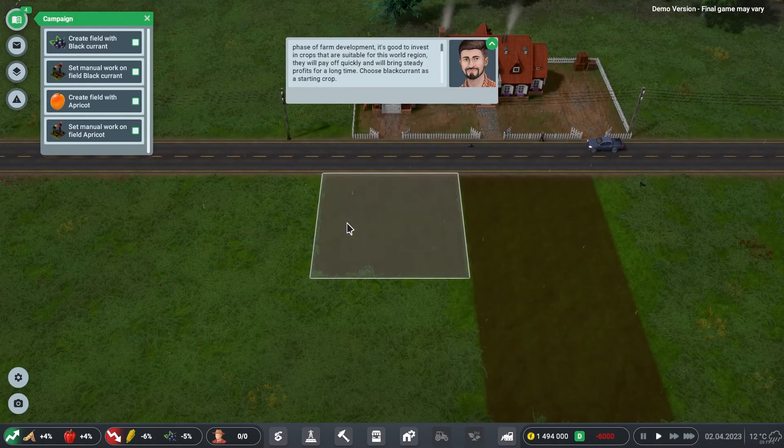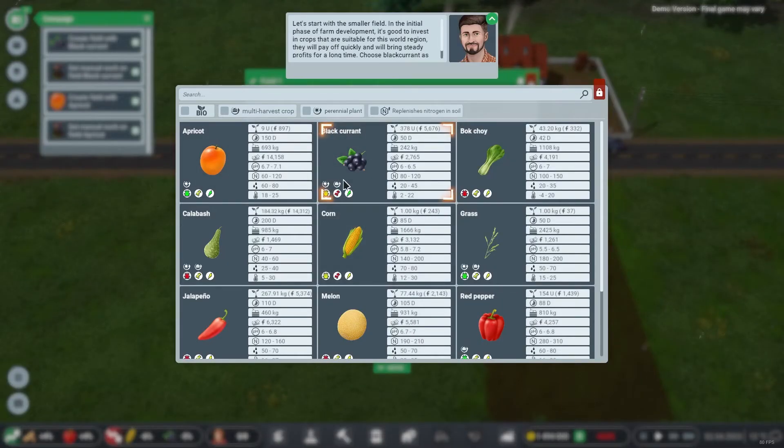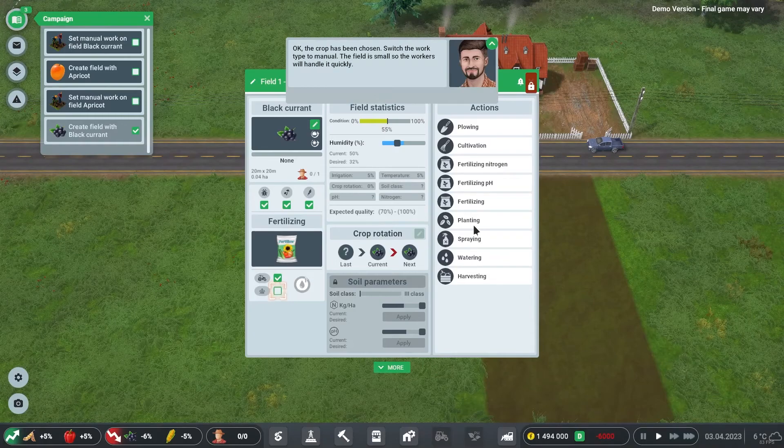The visual UI is different but the process is very similar so far. We're selecting a crop and there's a lot of additional information — pH levels, nitrogen levels, optimal humidity, good temperature ranges, etc. We choose black currant as our starting crop.